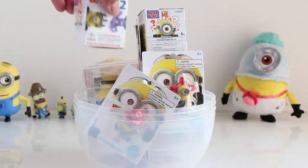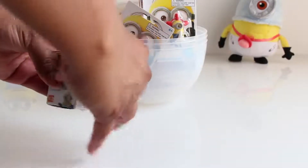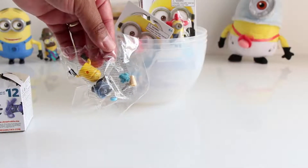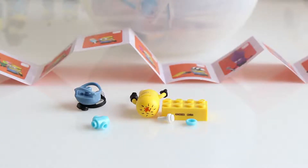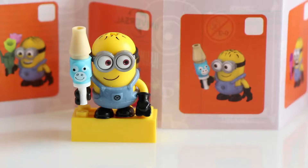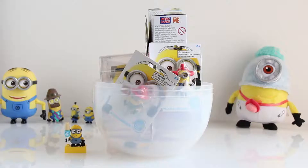I'll open this one first. It's a Series 2 Despicable Me Mega Blocks Minion — let's build it. We're done building this cool Minion here. As you can see, he's holding a little pony in his hand. Oh, isn't that cute.